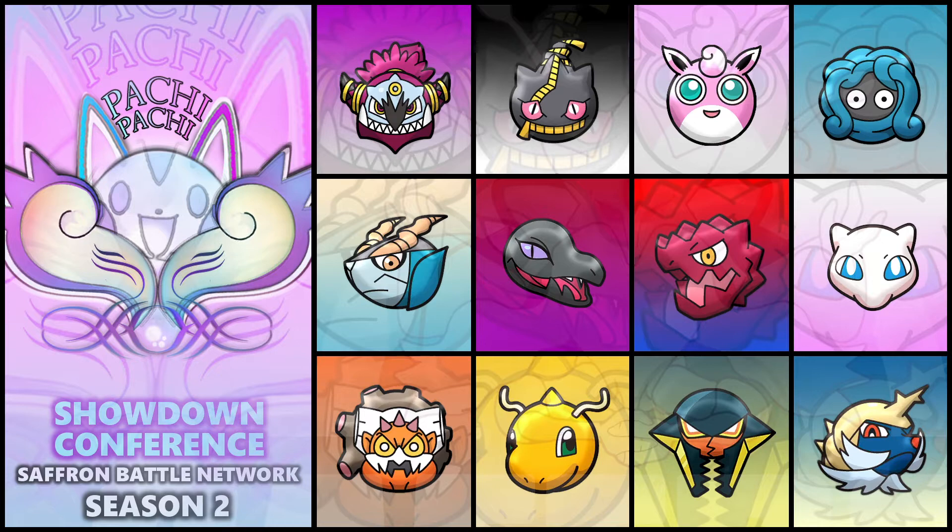We got Hoopa Unbound as our round one pick — very, very insane mon. I'm kind of surprised they allowed it. I can see why though, considering it's 4x weak to Bug, base 80 speed, and pretty poor physical defense. I've never used Hoopa Unbound, and I realized that for something so versatile and powerful, this is probably the only opportunity I'll ever have to draft something like this. I was debating Celesteela, but we got Hoopa Unbound nonetheless.